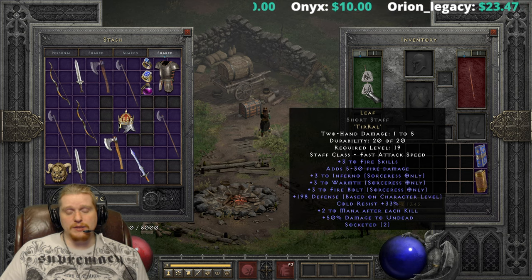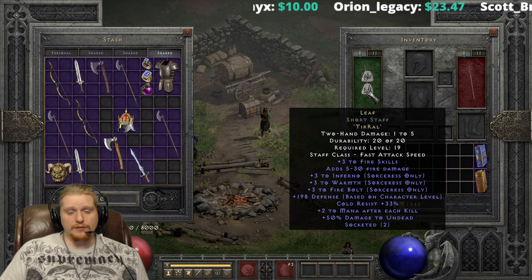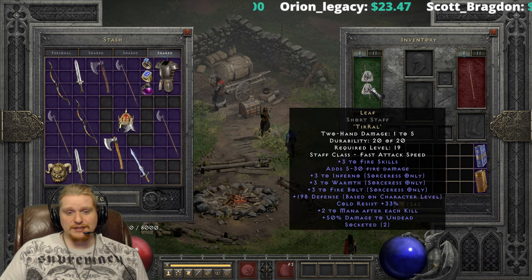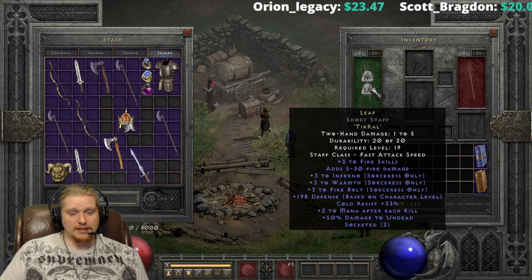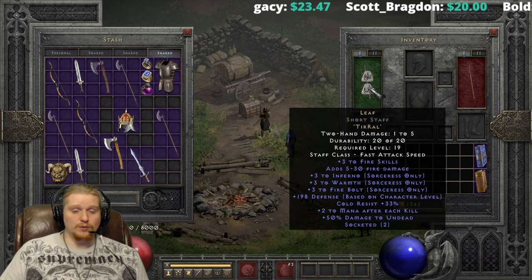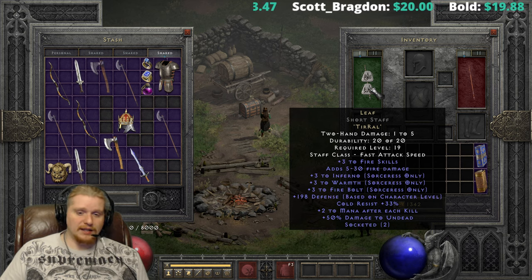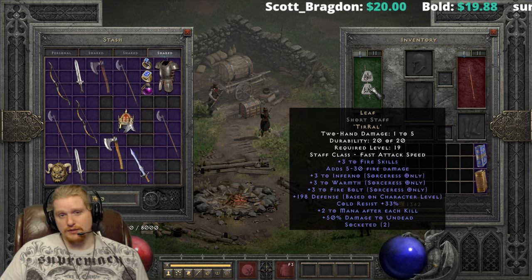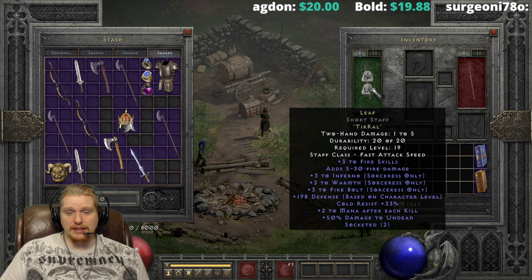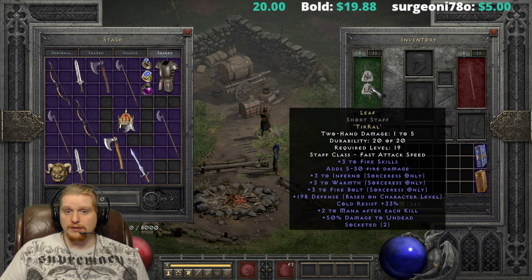We have plus three to fire skills, which is amazing. We have adds five to 30 fire damage, which is good for a quick bonk at level 19. Plus three to inferno, which is unfortunately garbage. Plus three to warmth, which is amazing. Plus three to fire bolt, which is not exactly the greatest — it just depends on whether you're a fire sorceress or not. We also have plus two defense per character level, so at level 99 you're looking at 198 defense.